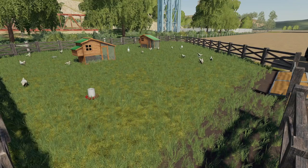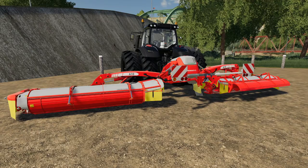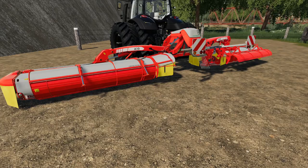Next up we have an update to the Pöttinger Nova Cat A10 Cross Flow. I honestly don't remember seeing or testing this mod before — someone said it was in our mod contest but I can't find it. Anyway, we've got an update for it. The A10 Cross Flow has folding arms — you can open or close them. It's not done individually; it's all at once, but you can choose left, right, or close to send into a center swath.